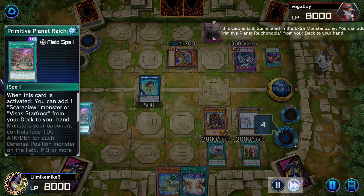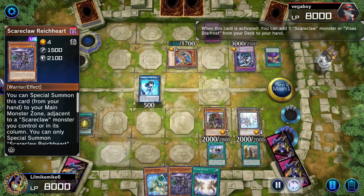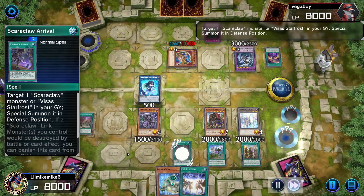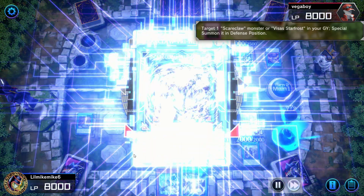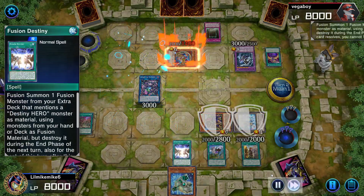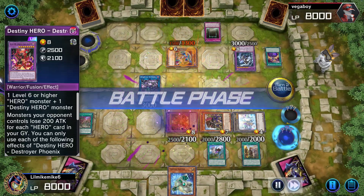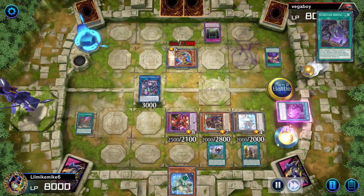Go Scareclaw Lightheart right here. That was misplay number one for me. Trust me, I do know about this card's effect — I just got frustrated and tried it anyway because I couldn't hit what I really wanted to hit.